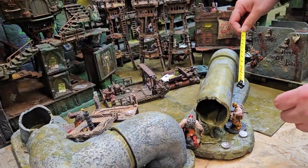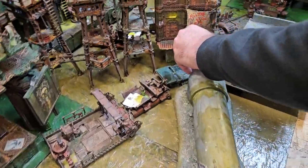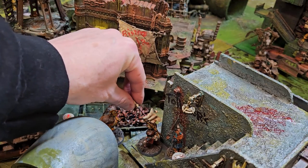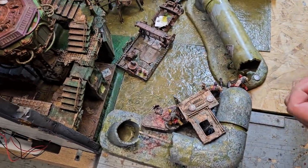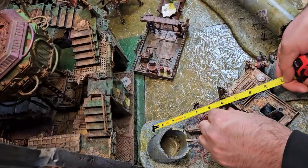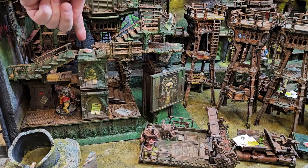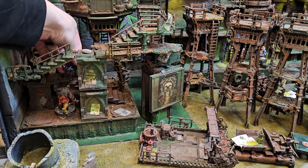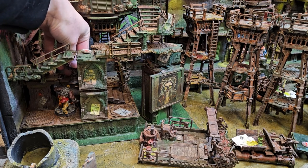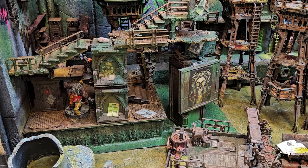Mike then moves another Ogryn twice to get him right in front of my leader, Bruno Toughnow, whom we don't talk about. I then charge Bruno into the Ogryn, keeping 1 inch away with my chain glaive so he can't attack Bruno back, and I hit a couple times but don't wound the Ogryn. Next, Mike moves a different Ogryn twice, getting him underneath some stairs. I activate Aeron Mathuin, my other champion, and charge the Ogryn. He has a servo claw, a plasma pistol, and berserk charge. I hit him twice and wound him twice with the servo claw, but he saves both wounds.